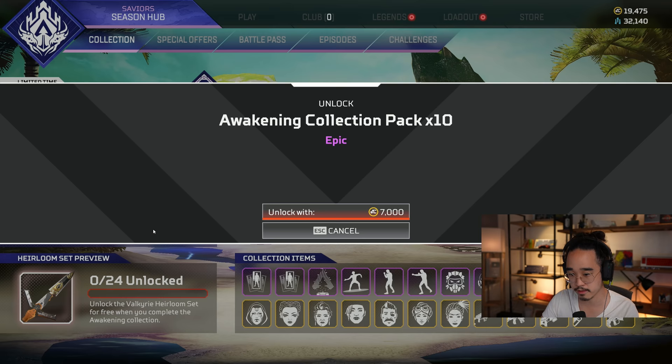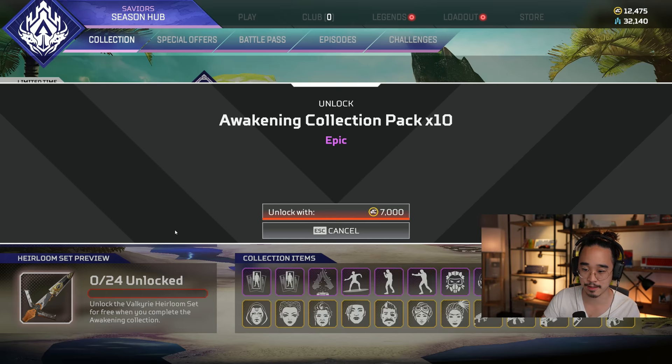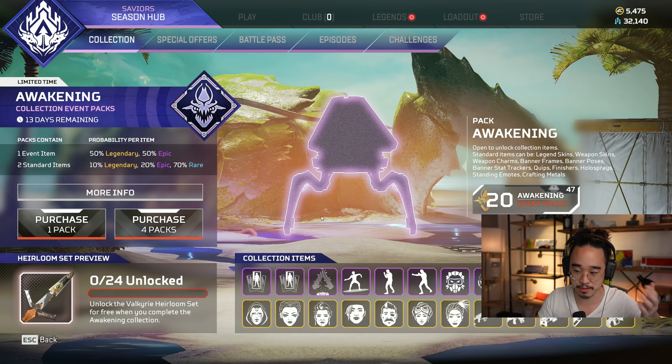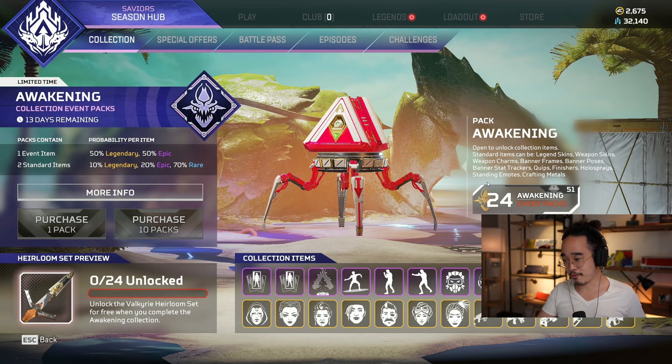Alright, we got the coins. Let's buy these packs. While I'm buying them, there is a new patch that came with this event, with Control being back in the playlist, and a bunch of weapon and legend balance updates. We're going to be taking a look at those, but for now I figured we'd start with the pack openings so we can look at the cosmetics, as well as that sweet Heirloom.